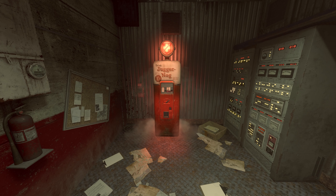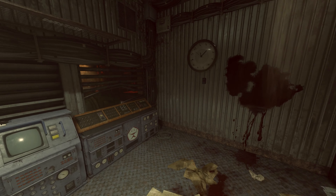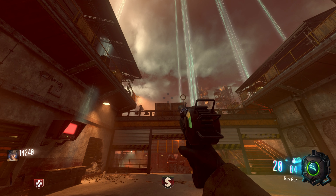The first button location: come to the Widow's Wine perk machine, or PhD Flopper on Black Ops 1. While facing the perk machine, look over to the left hand side to find the red button on the wall. Second button: come to the Speed Cola perk machine and look to the right of the metal door up on the wall. Third red button: at the Juggernog perk machine, do a 180 degree turn and look at the wall just underneath the clock. Fourth red button: at the stamina perk machine, come over to the left hand side and you'll find it on the wall.